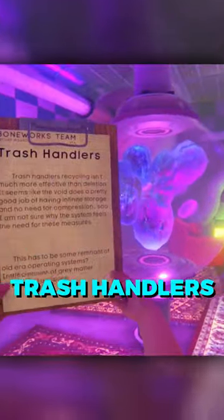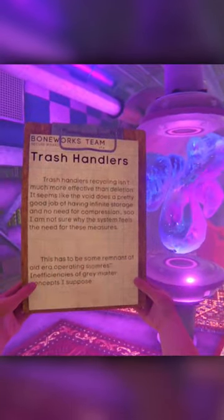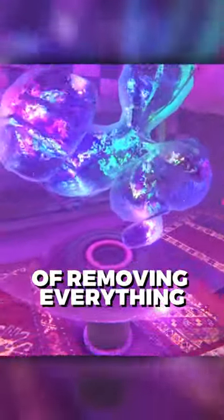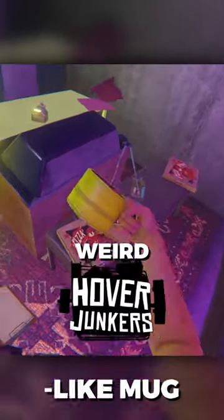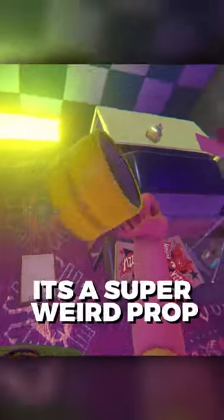This clipboard speaks about trash handlers and how they manually recycle everything, and talks about how the void does a great job of removing everything by itself. It also has this weird hover junkers-like mug that can for some reason be force grabbed. It's a super weird prop.